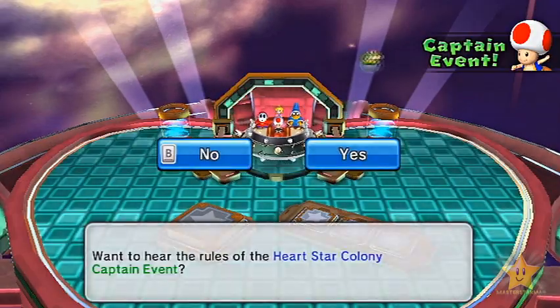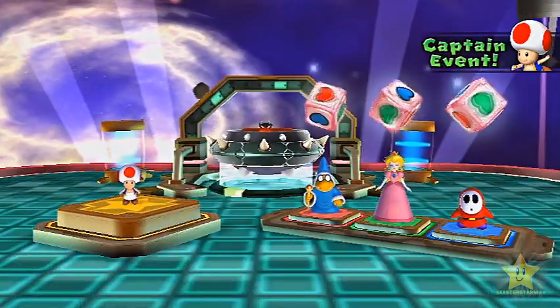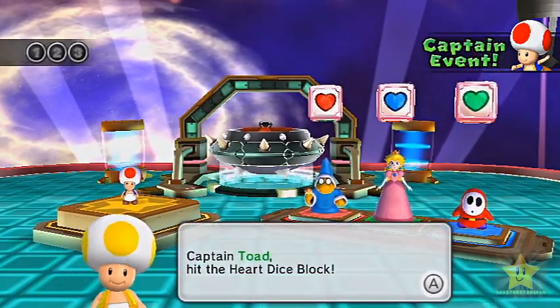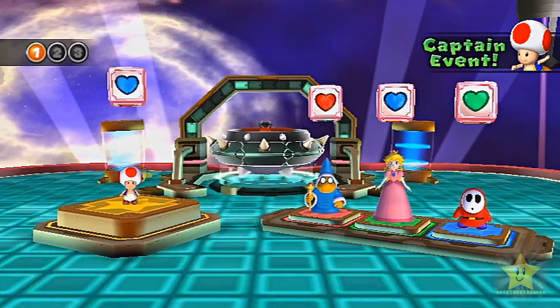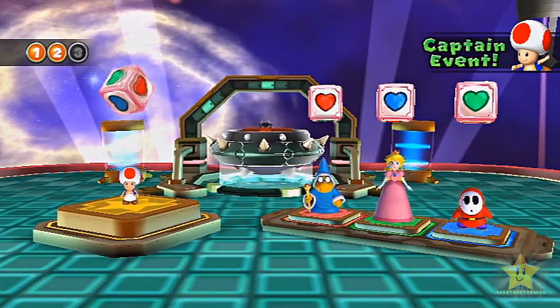Here we have the Heart Star Colony. This is a really annoying, luck-based event. I hit a green, so basically if Toad hits a green too, we both get mini stars. This is pretty luck-based whether or not it actually happens.